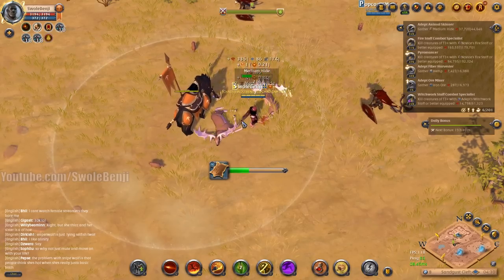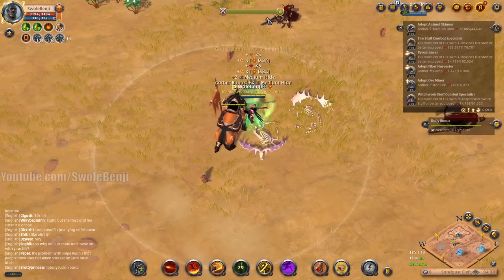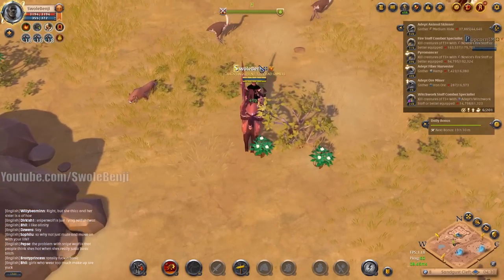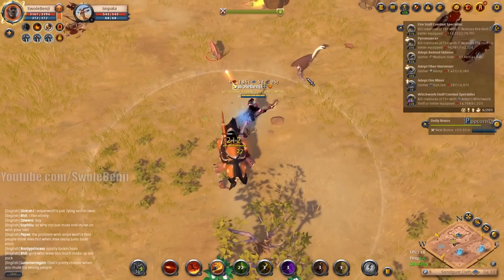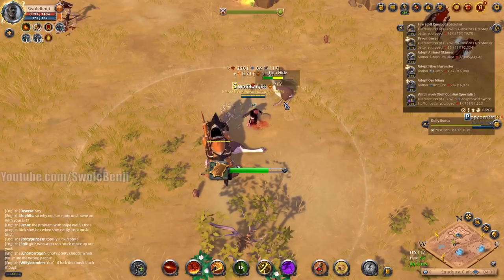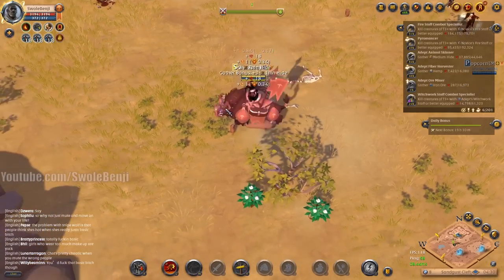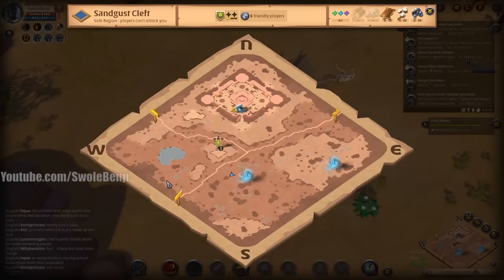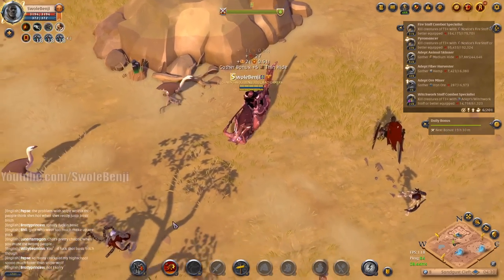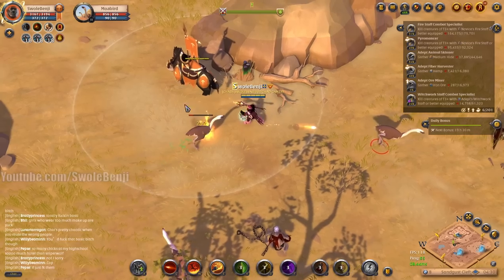It looks like the zone just opened back up — the status bar at the top shows Bridgewatch is on their way to recapture the area. I want to be there for that, so I'm going to make my way toward the middle of the map. When that starts happening I can jump in, touch the ground, get credit, and collect some faction points.